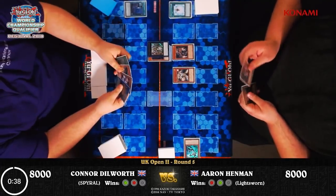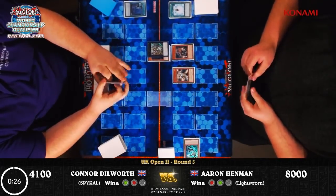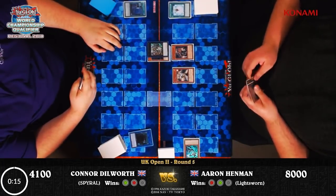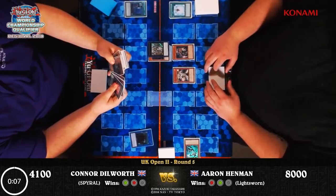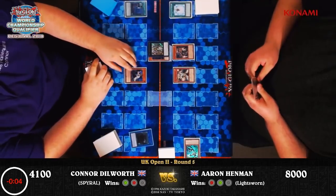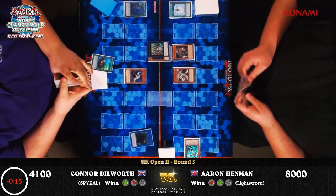Quite worried that Aaron might have put himself into a poor position. Admittedly from this seat, Bujinki Amaterasu would actually have been punished quite hard — when it attempts to add back the Ash Blossom this turn, Gamma would come down. But as far as Aaron's concerned, I'm not sure Minerva was the right choice there. We just see the power of the Spiral deck. Does Aaron have any interaction in his hand, or is he entirely at the mercy of the Double Helix that's about to cause him problems?